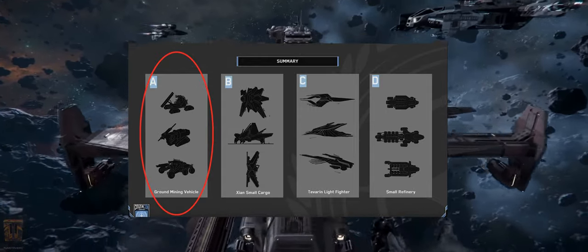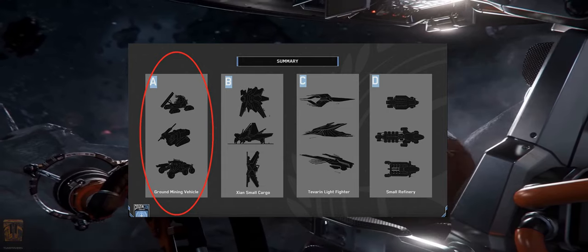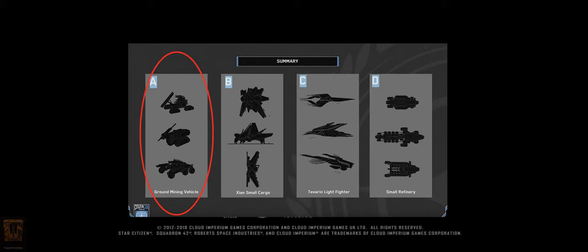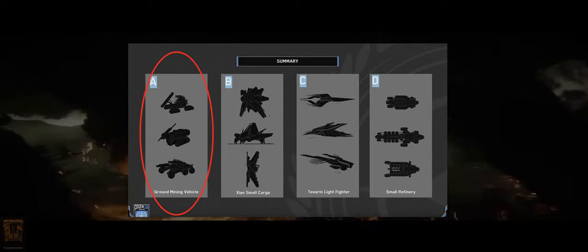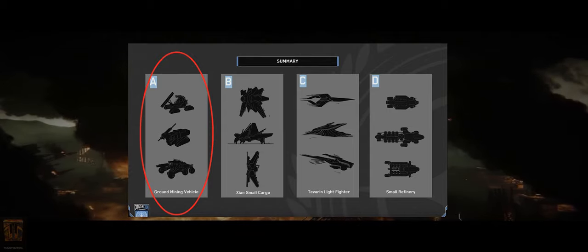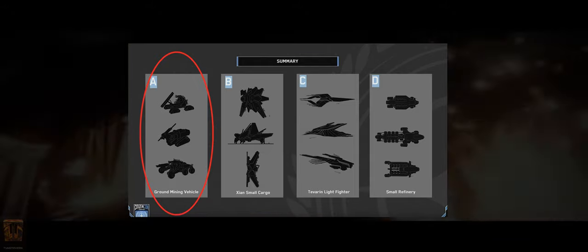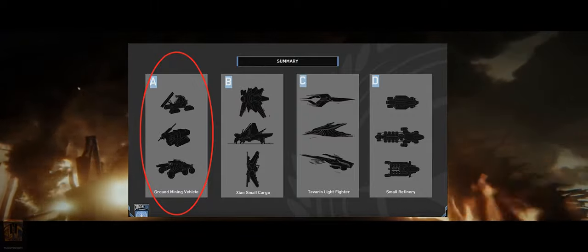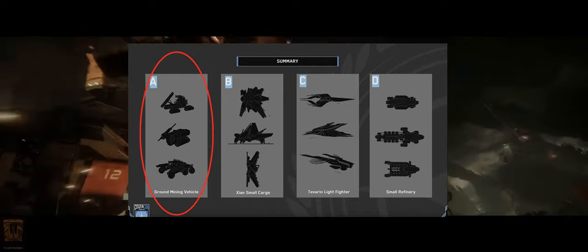Picture this: you have a Cutlass or Freelancer, you want to do some mining. You load your Cutlass with whatever the mining vehicle is called — maybe one, two, or three of them — a couple of your buddies hop in. You go, land on the planet next to one of these caverns in the side of a hill, unload your vehicles, drive them into the cave. These caves can spawn random amounts of mineral deposits. Your group goes in and collects them using the mining vehicle. You could still also do hand mining in these tunnels.